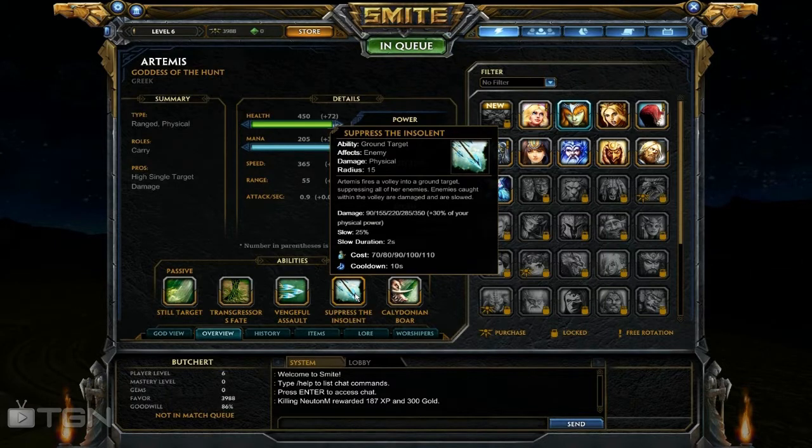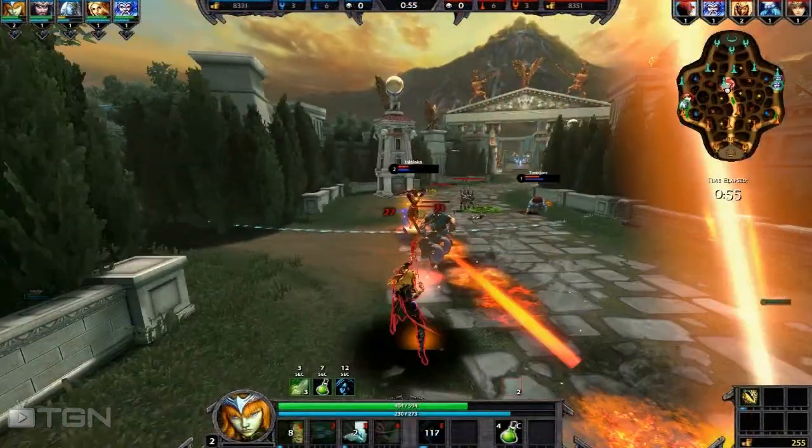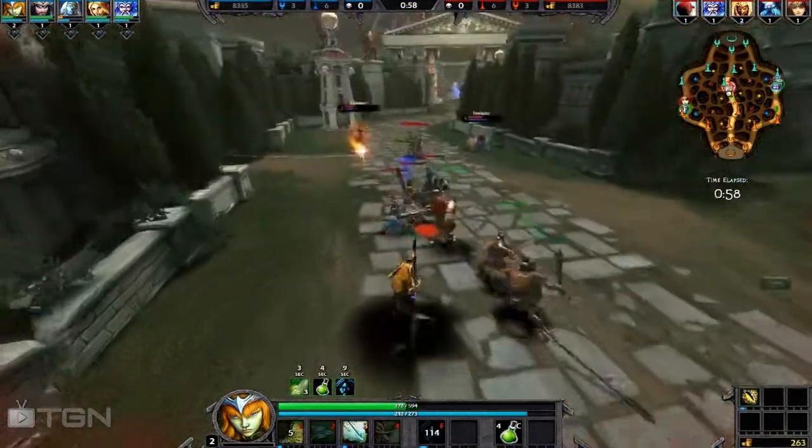Artemis's third ability is an area of effect volley called Suppress the Insolent. This ability does high damage and also has a 30% physical power bonus. It slows enemies hit by 25% for 2 seconds.